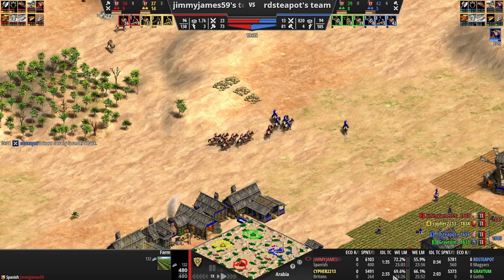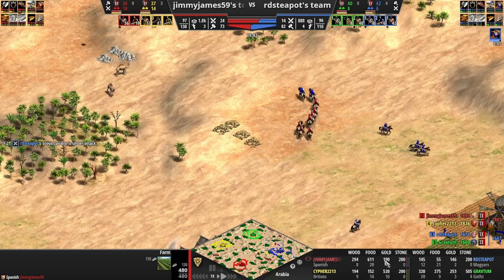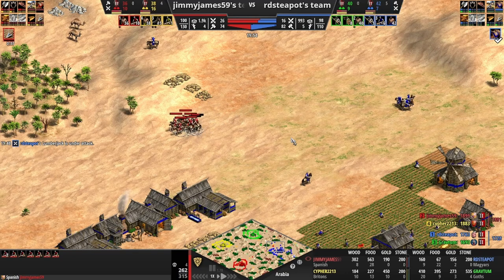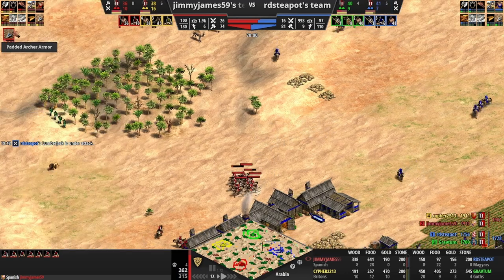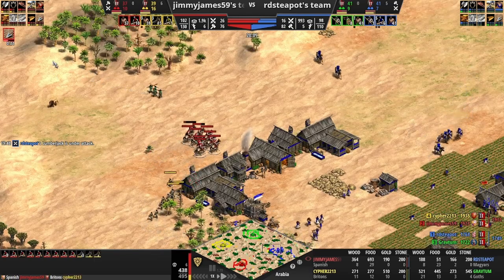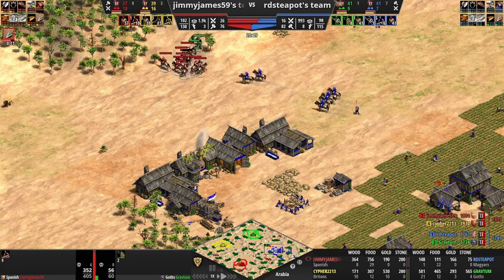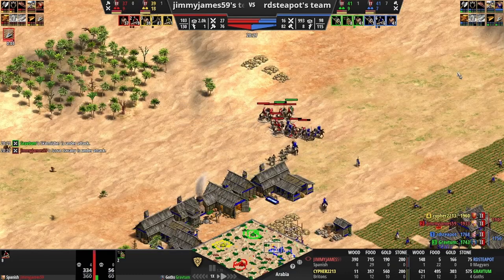We're trying to showcase this build. Right now we're at 190 gold - I should just research scale barding armor but in this game I thought I'd already researched it. I was really puzzled why I didn't have 200 gold yet. I just researched another armor upgrade - it's 100 food and we have such a good farming eco that hey, let's not even worry about it.